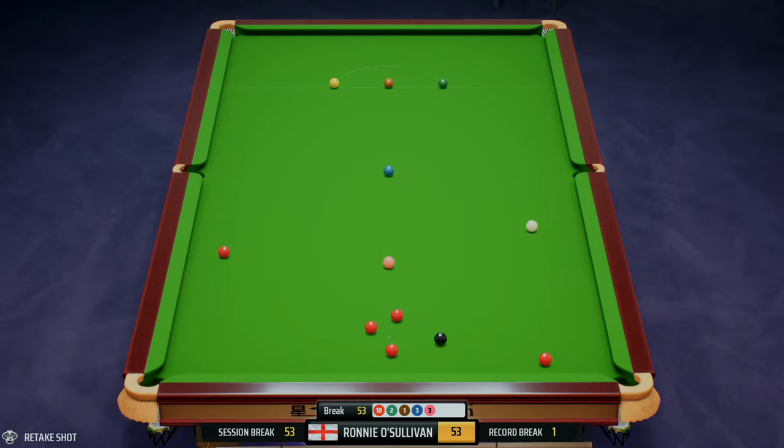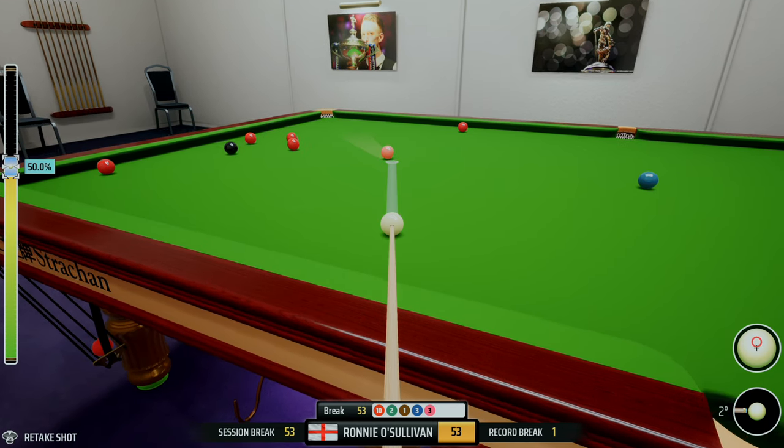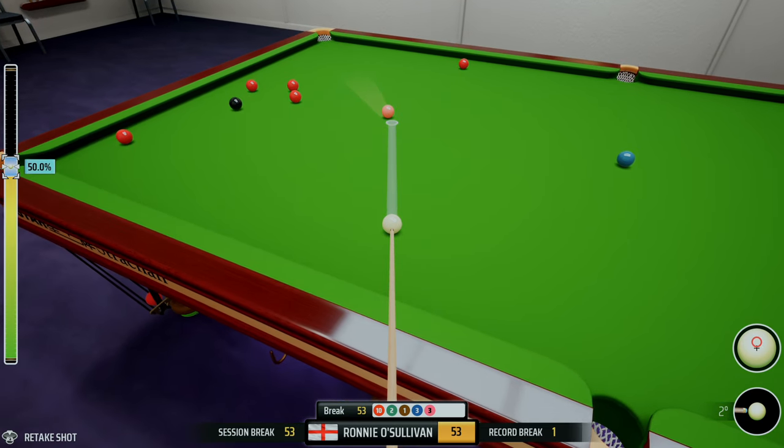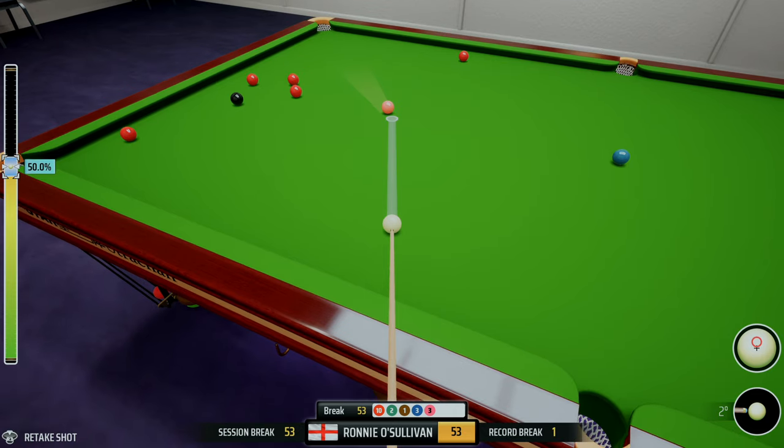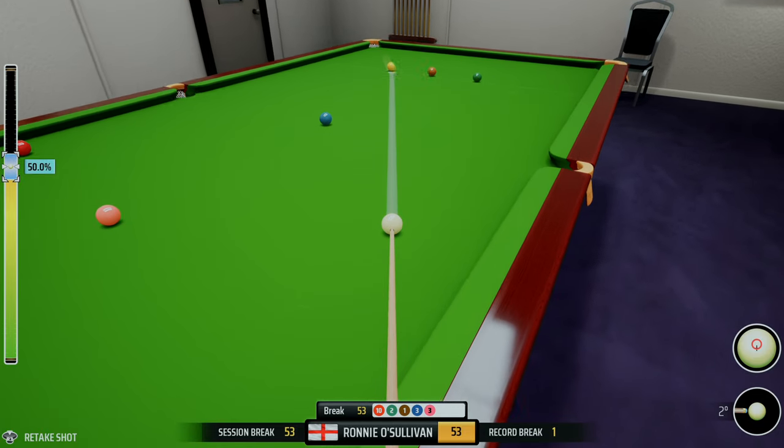It's a bit low on the pink — if anything I wanted to be a hell of a lot straighter. The pink goes; the natural angle is to finish above that red to play it down the side of the cushion. There is a theory that the white may go towards that middle pocket, and honestly I don't want it going there. The safer option is to take the yellow.